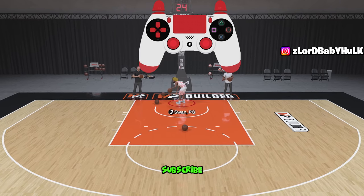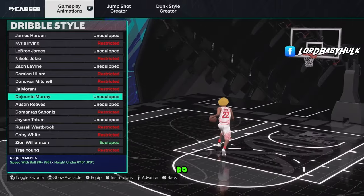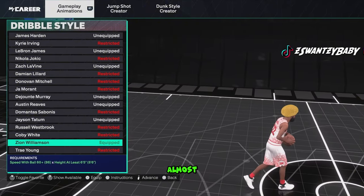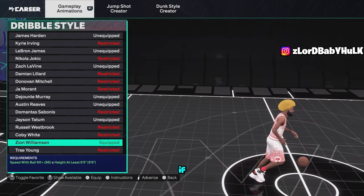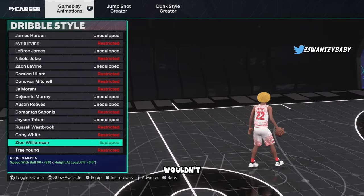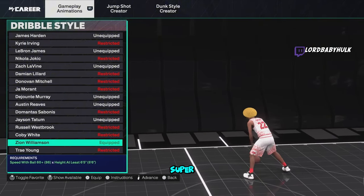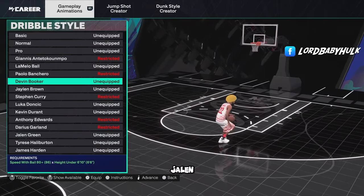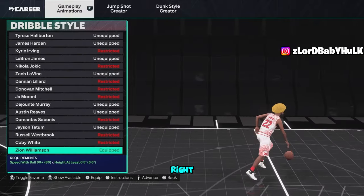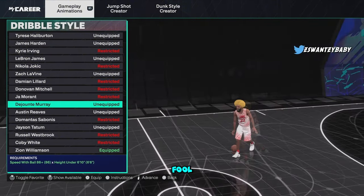Make sure y'all subscribe. For the best dribble style for 6'5+ builds, the number-one pick is Zion because you can do a cheesy left-right spam I showed in past dribble tutorials. If you can't get that or don't want it, the second-best dribble style is almost just as good for that left-right cheese. If you don't care about the left-right cheese, Zion is still probably top two or three. After that, you've got Devin Booker and Jalen Green — I'd put Booker over Green, but with Booker you can't do the left-right cheese at straight comp angles.